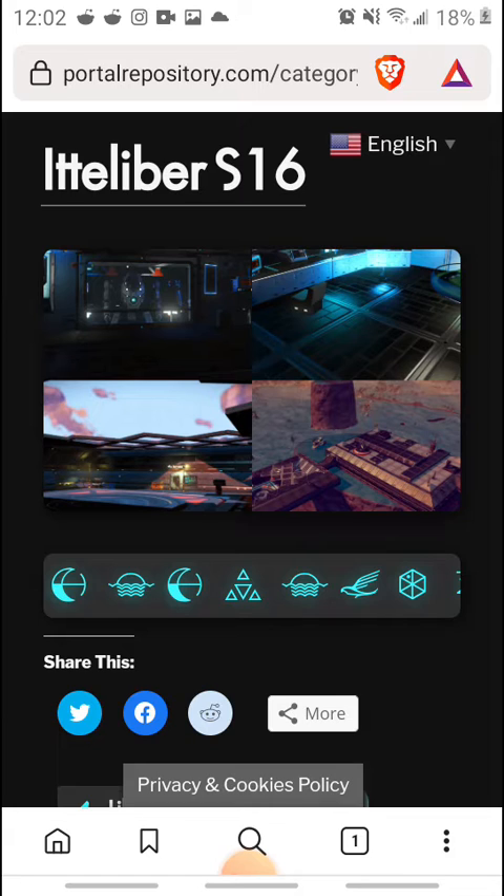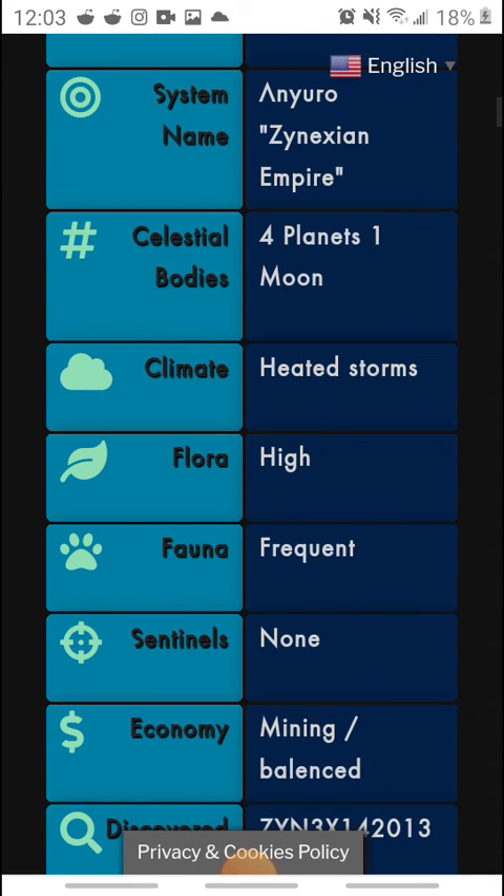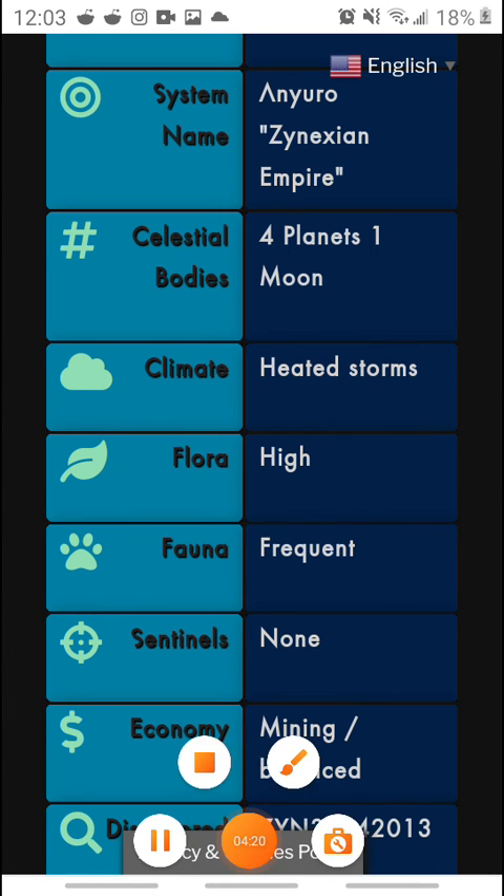If you guys are interested in seeing my deep cover mech bases, my Zanexian Rebel Outpost — I have a Rebellion within my empire that's one of the lore items. I have a lore thing where the rebels are attacking us. If you're interested in seeing any of my systems, this is the starting area. You can branch out to the galaxy map and you'll see a lot of systems with the Zanexian Empire tag on the end. Feel free to come see me, drop by, and leave a communication bubble. Let me know what you think about it. Peace.